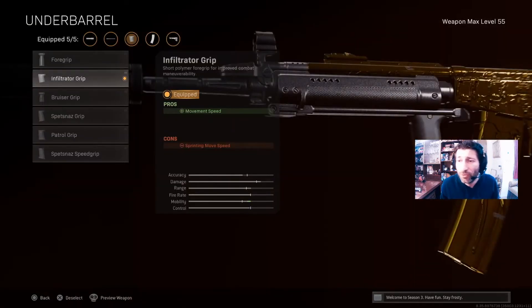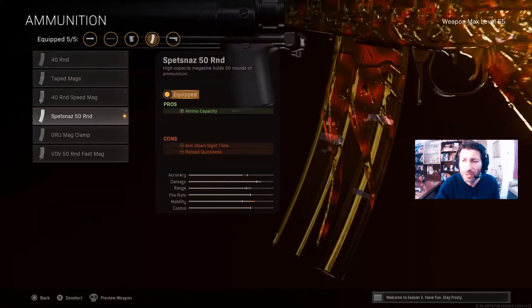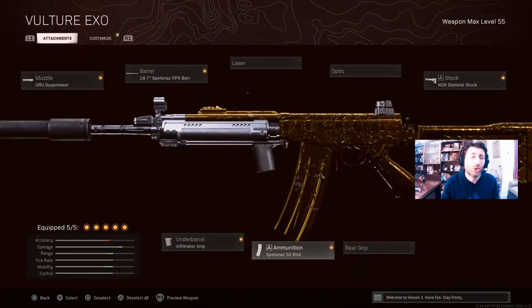For the underbarrel, go for the Infiltrator grip — it will increase the movement speed, which is very important for close range weapons. For ammunition, go for the Speznas 50 round; you will shred an entire team with the 50 round.